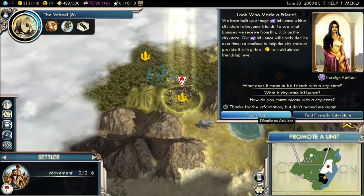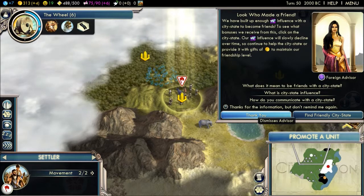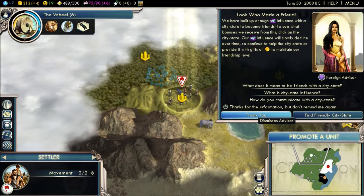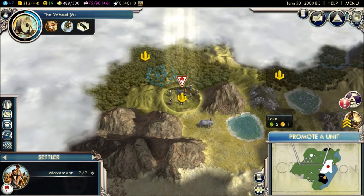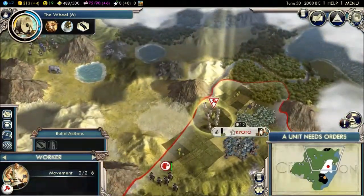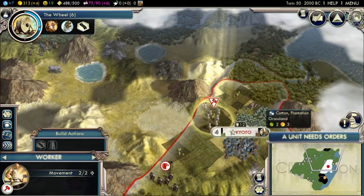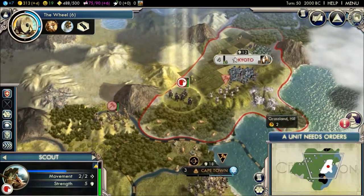Look who made a friend! We have built enough influence with the city state to become friends. To see what bonuses you receive, click on the city state. Our influence will slowly decline over time — to maintain our friendship, provide it with gifts of money. I don't want to give it money. I guess I got trapping for these, so we'll do that.